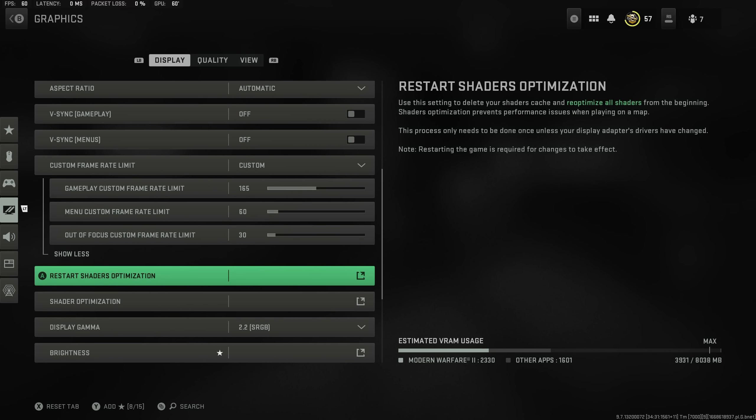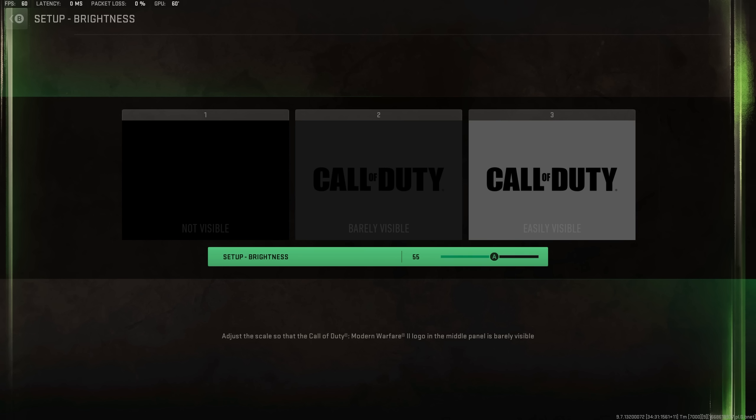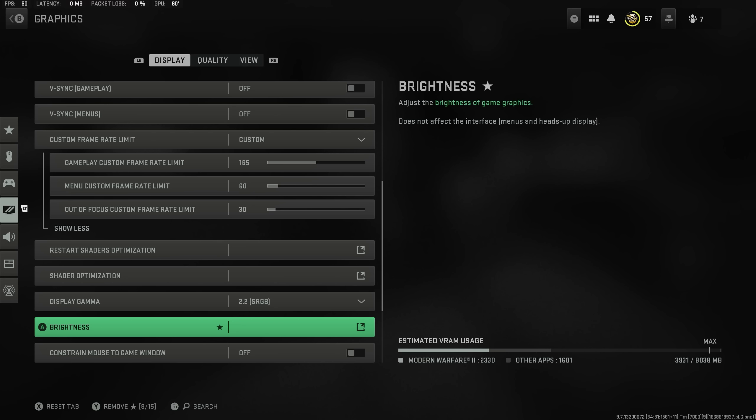If you are having issues in game with shaders, either hit restart shaders optimization or shaders optimization — this will hopefully sort those things out. On brightness I have it up to 55, as things in Warzone tend to be a little bit darker than in the multiplayer game. You don't want things over the top otherwise you won't be able to see anything, so 55 is the sweet spot for me, though it is a little bit dependent on your monitor.